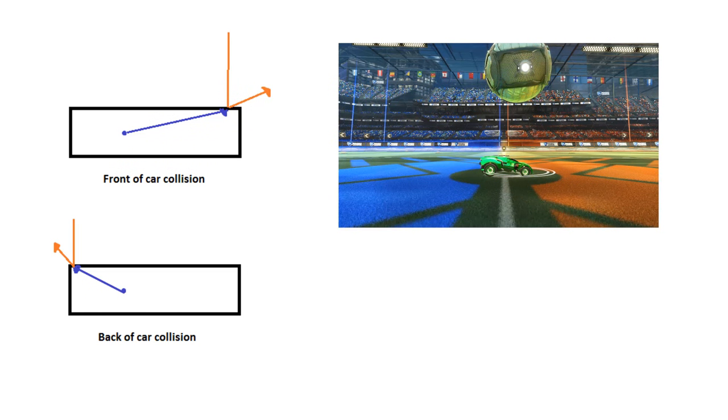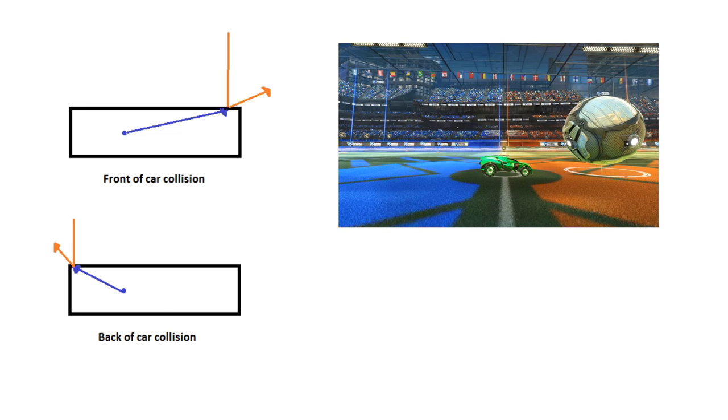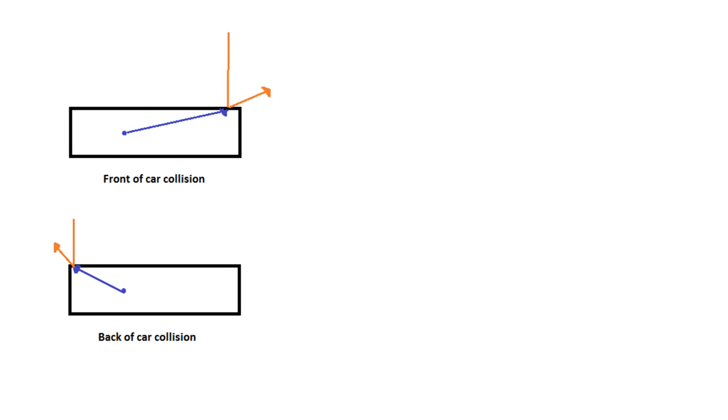This explains some of the weird interactions with ball collisions that we see in the game. If you drop a ball on the front of the car, an up-and-to-the-right vector imparts a force on the ball, which makes the ball spew forwards. In dribbling, that means when you balance the ball in the front of the car, you'll notice that the ball will move ahead of the car, meaning you have to speed up to catch up and get the ball balanced somewhere on the middle of the car.